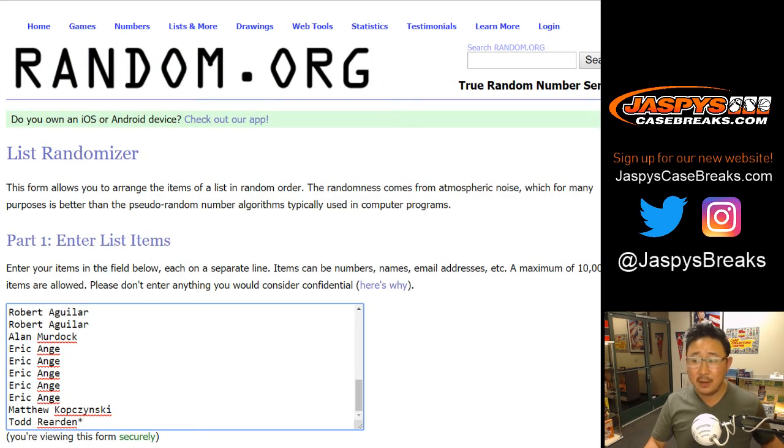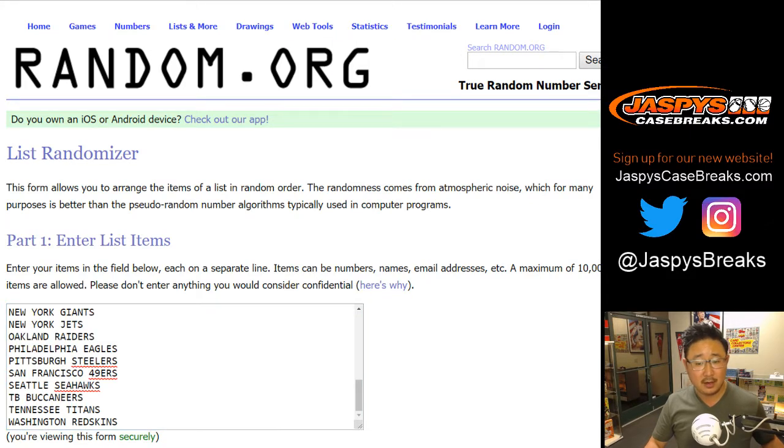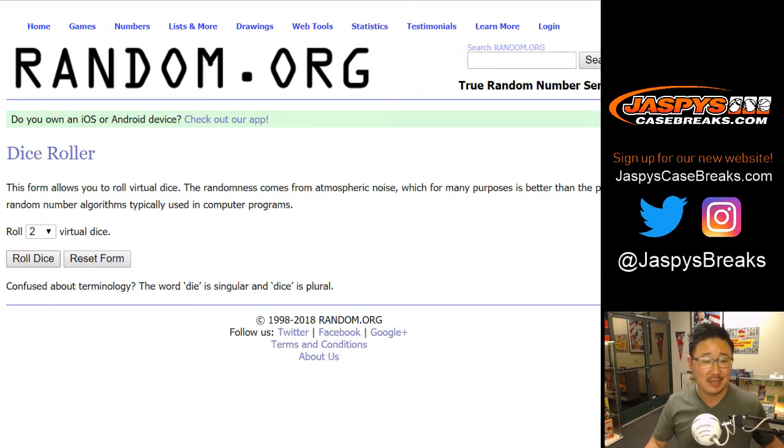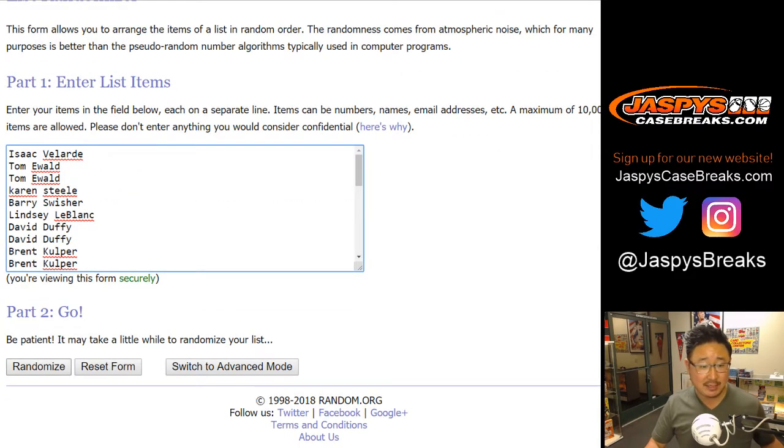Thanks to all these folks for getting involved. Thanks for the teams for getting involved — all 32 teams. Let's randomize each list: six and a one, seven times. Lucky seven.